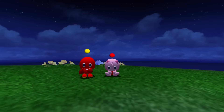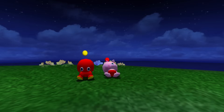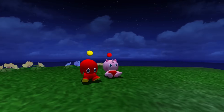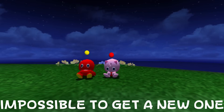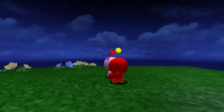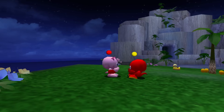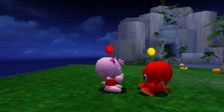The number two spot is shared by two Chao: the Amy and Knuckles Chao. They are character Chao just like the Tails Chao, and were also originally obtainable from events in Japan. The reason Amy and Knuckles are ranked higher than Tails is that they are not obtainable in any other way, meaning they are now impossible to get and the number remaining are very limited. Very few people can truly say they have a real Knuckles or Amy Chao that is not cheated. It really sucks because these Chao both look awesome and are very similar to the characters they are based off of.